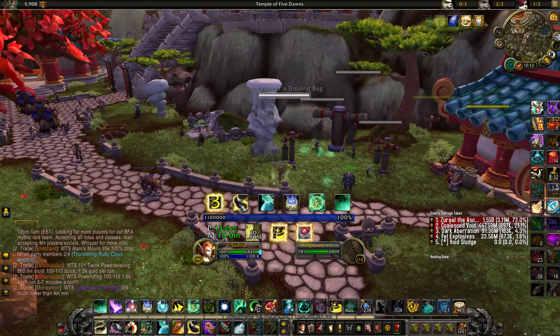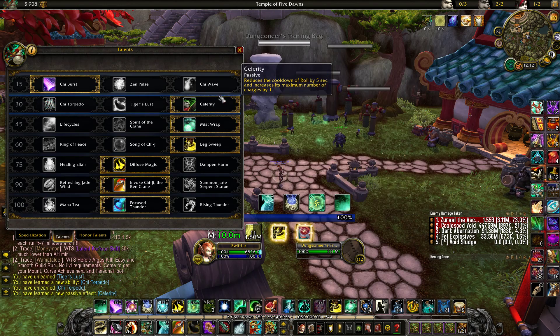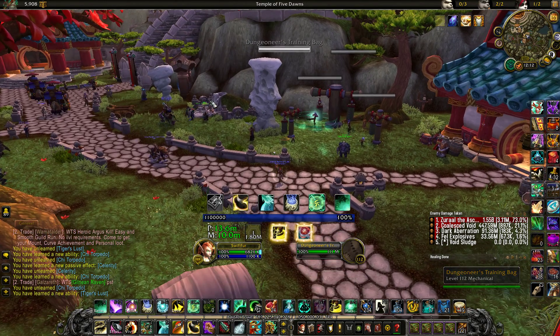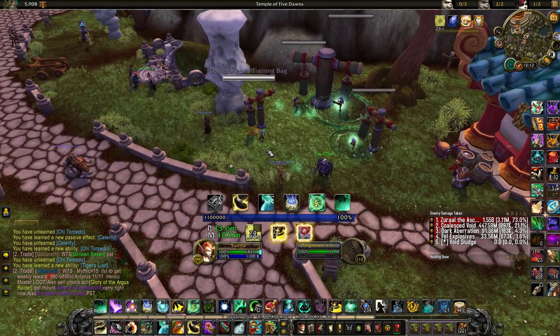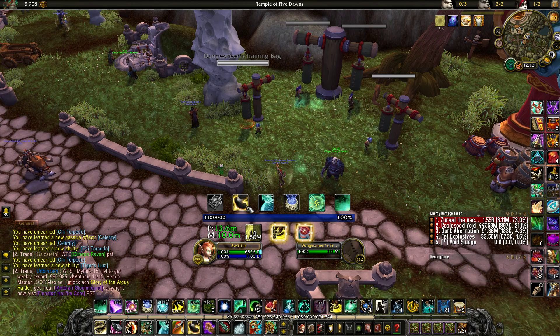Next we've got Tiger's Lust, which is the tier 30 talent. This one won't show if you're in Chi Torpedo or Celerity, which is worth noting. Personally my favorite is Chi Torpedo, but Tiger's Lust is the most useful of the abilities. Even on runbacks if you wipe, between your speed set, your existing rolls, and Tiger's Lust, you shouldn't be losing out on too much.